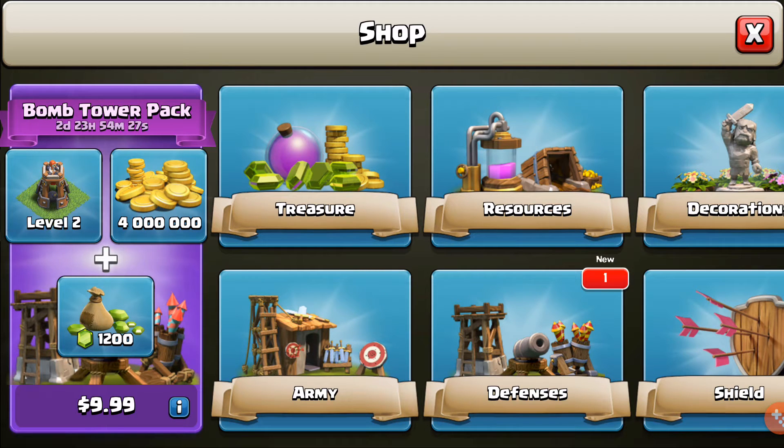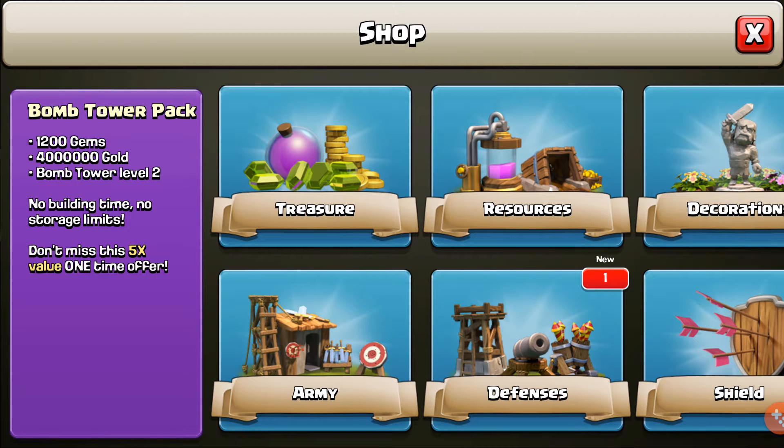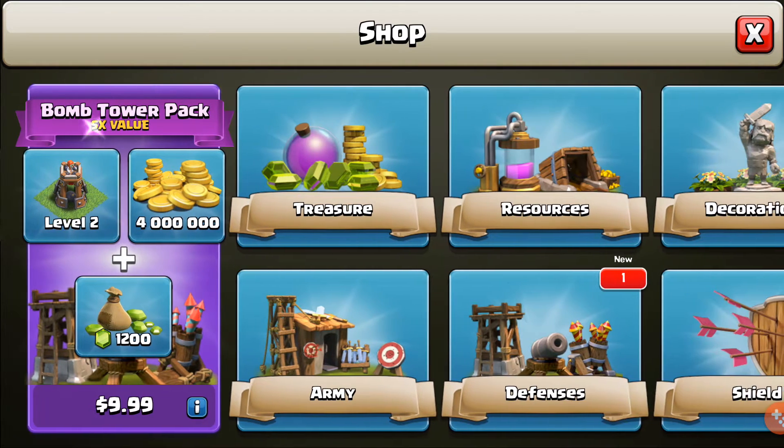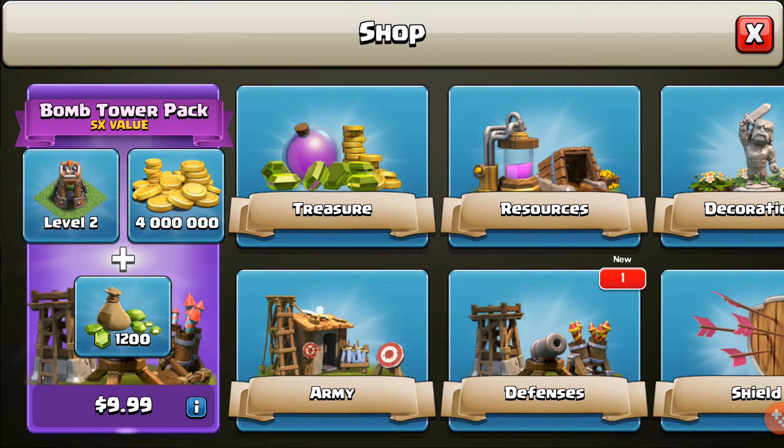This is a bomb tower pack, which is a five times value. You spend ten dollars — let's see what it says — bomb tower pack: 1200 gems, four million gold, and bomb tower level two. No build time, no storage limits. Don't miss this, five times value, one time offer. I wonder if they're going to do this with other stuff besides the update, because that looks crazy.